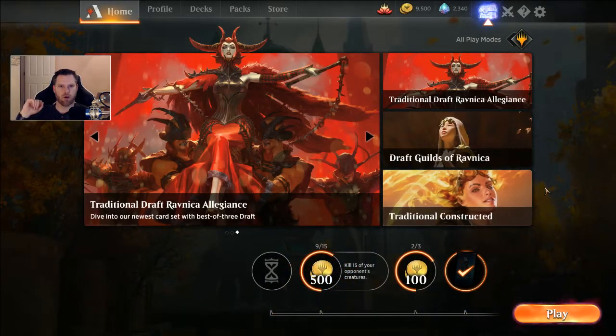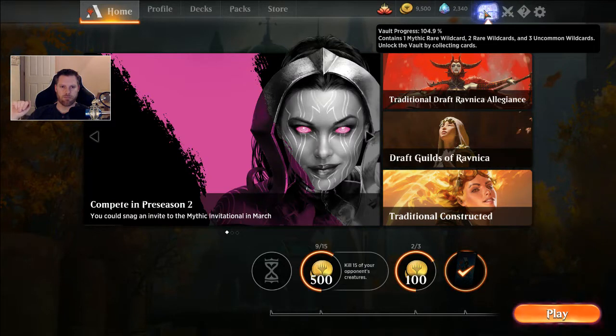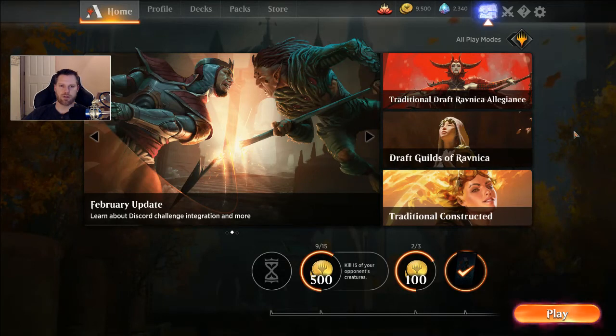Like I mentioned earlier, I am saving the vault. I'm 2% higher each day, so it looks like by the time the next set comes out, I might be able to hit my vault. I'll probably hit it and get the wild cards just to grab whatever is really strong out of that set — like in this set I grabbed Hydroid Krasis. I'm going to save that and just keep working on my daily quests until the next expansion comes out, guys. Thanks for watching. Have yourselves a good day.